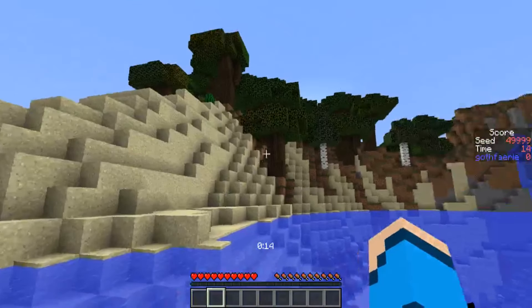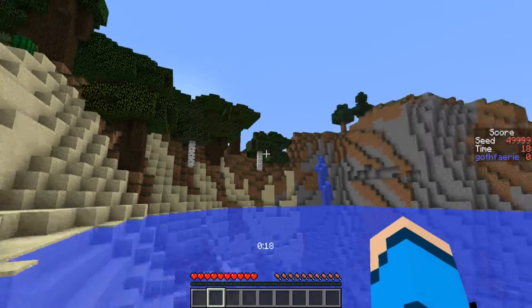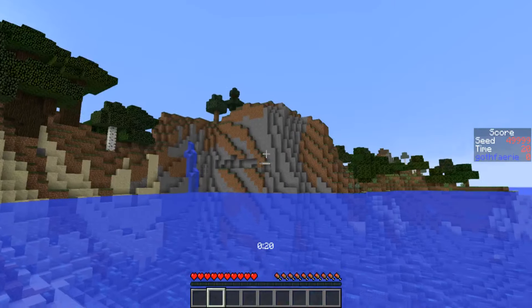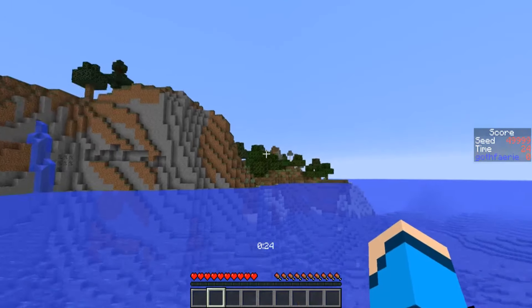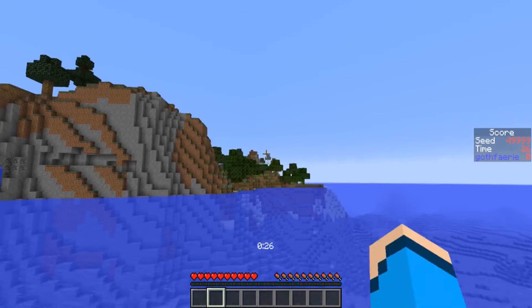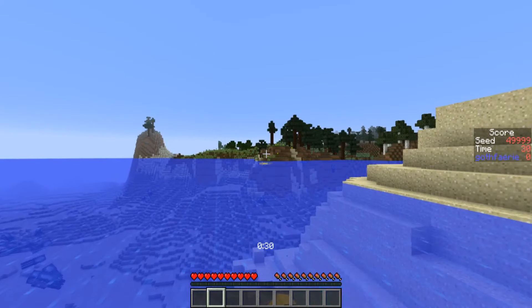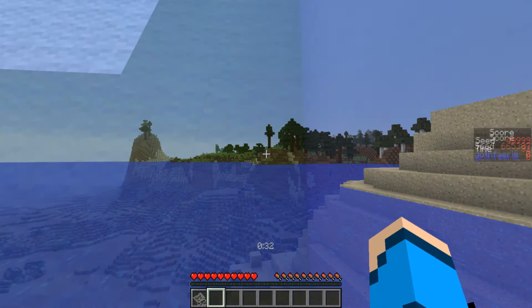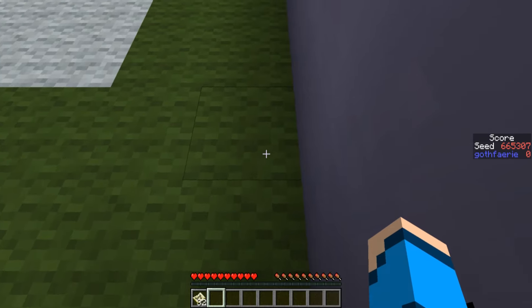Over in this direction we have a beach that goes into a roofed forest biome with an oak and birch forest scattered in amongst it. Over this direction we have some extreme hills with a cool-looking waterfall and some spruce trees on it, and then some more of the oak and birch forest down the roofed forest in that direction. Then over across the way in this direction we have a spruce forest with some cow friends visible as well.